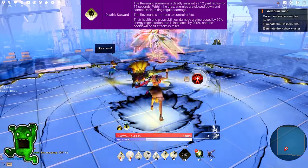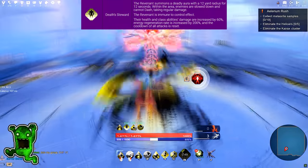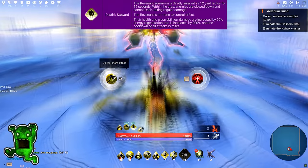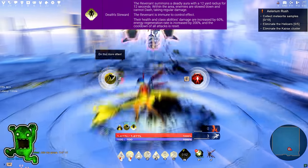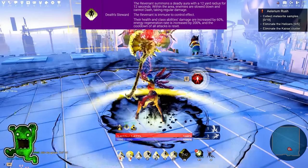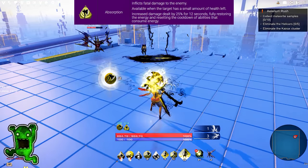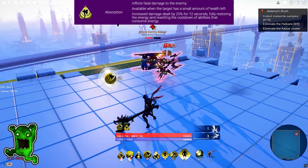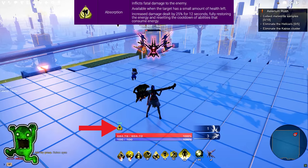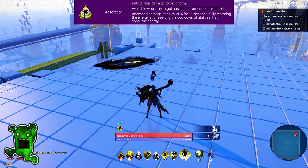The ultimate ability is Death Steward. The Revenant summons a deadly aura within a 12-yard radius for 12 seconds. Within the area, enemies are slowed down and cannot dash, taking regular damage. The Revenant is immune to control effects, their health and class abilities damage are increased by 60%, energy regeneration rate is increased by 200%, and the cooldown of all attacks is reset. The finishing strike is Absorption — it inflicts fatal damage to the enemy when the target has a small amount of health left, increases damage dealt by 25% for 12 seconds, fully restoring energy and resetting cooldowns of abilities that consume energy.